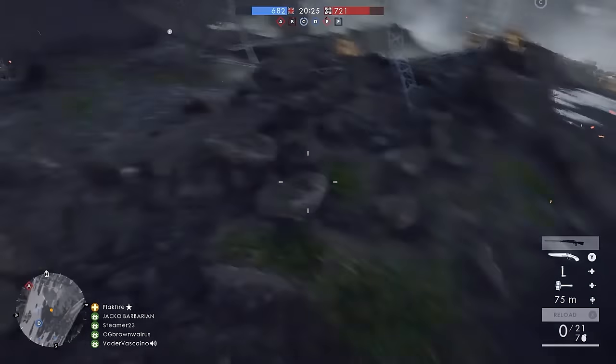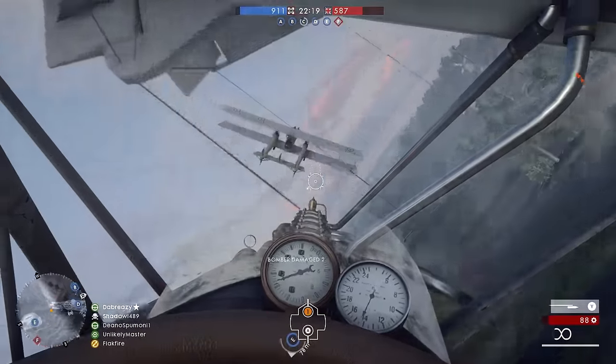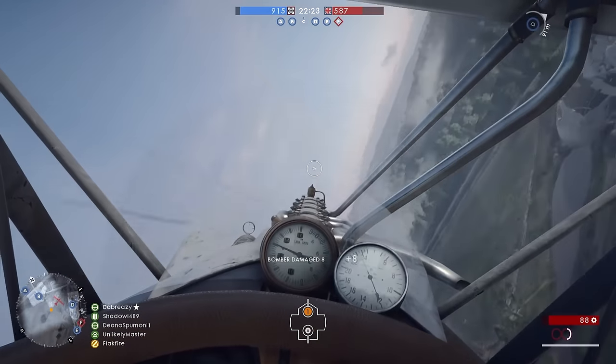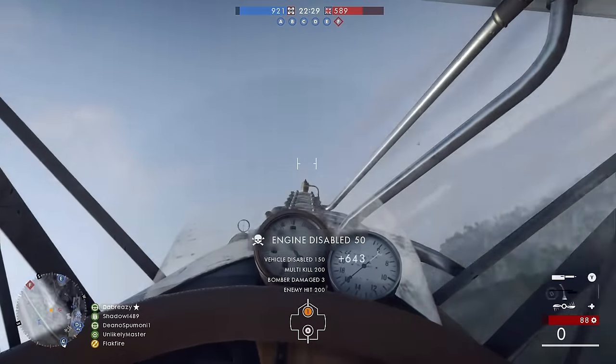Airplanes on Giant Shadow can provide effective close air support. You'll find anti-aircraft guns at all objectives, except for those within the airship wreckage. Ironically, the crashed airship actually offers cover by blocking anti-aircraft fire. So if you're a pilot, use it to your advantage.